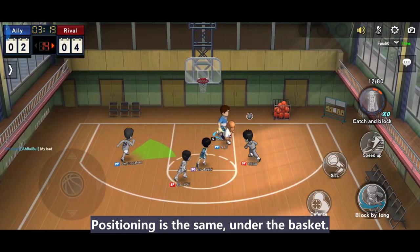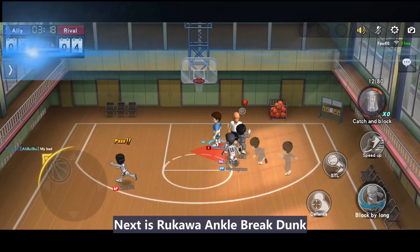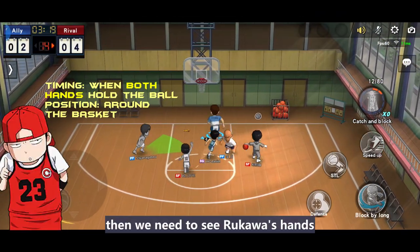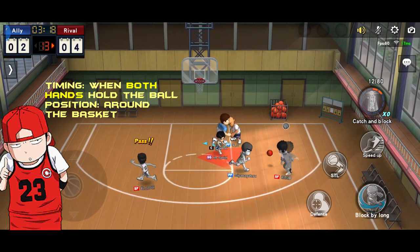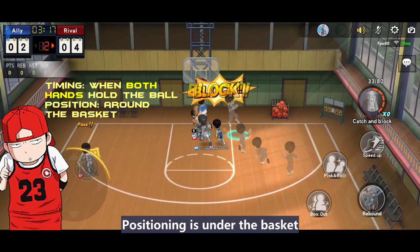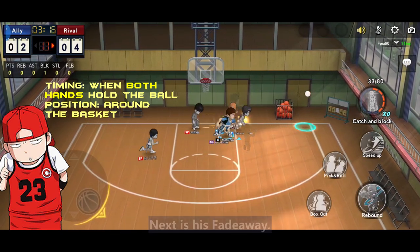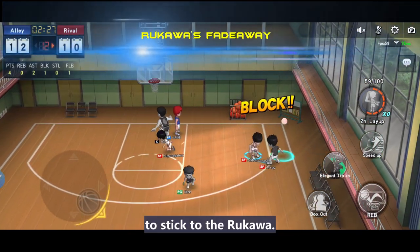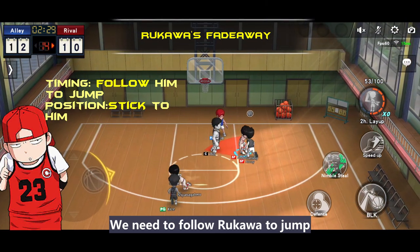Next is Rukawa's ankle break dunk. We heard our teammate shouting in pain — we need to watch Rukawa's hands. When Rukawa's hands hold the ball, then block. Positioning is under the basket. Next is his fade away. We need to position ourselves to stick to Rukawa and follow him to jump at the same time.